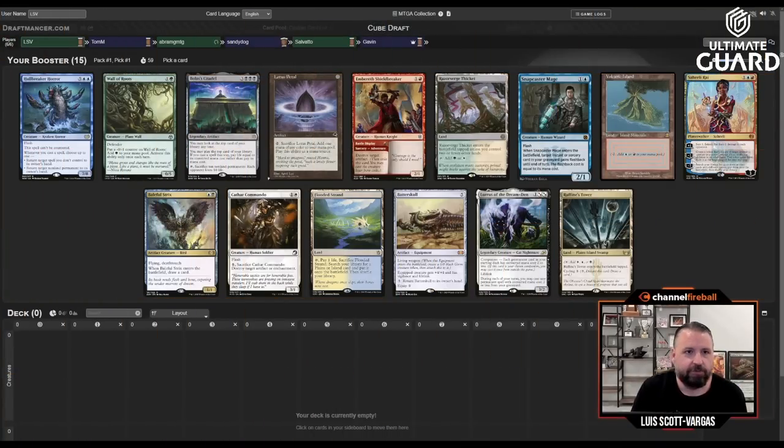Welcome to another Vintage Cube team draft. We've got myself, Abram MTG, and Luis Salvato — a solid squad — facing off against one of my high school alumni Tom Martel. He went to the same high school I've mentioned before: Bishop out in Oakland. Sandy Dog and Alpha Frog round out the regulars in this cube draft server. It's a pretty mediocre pack to kick things off.